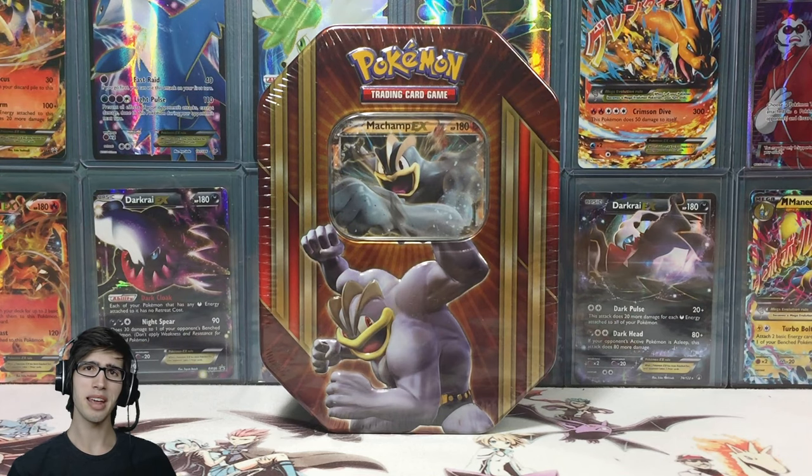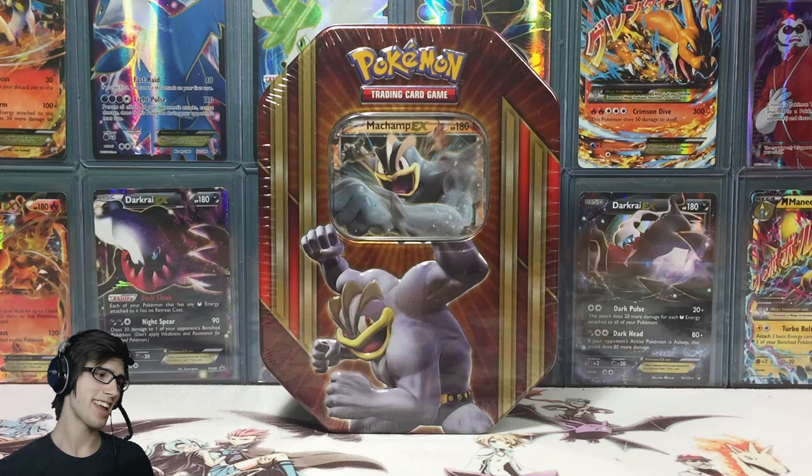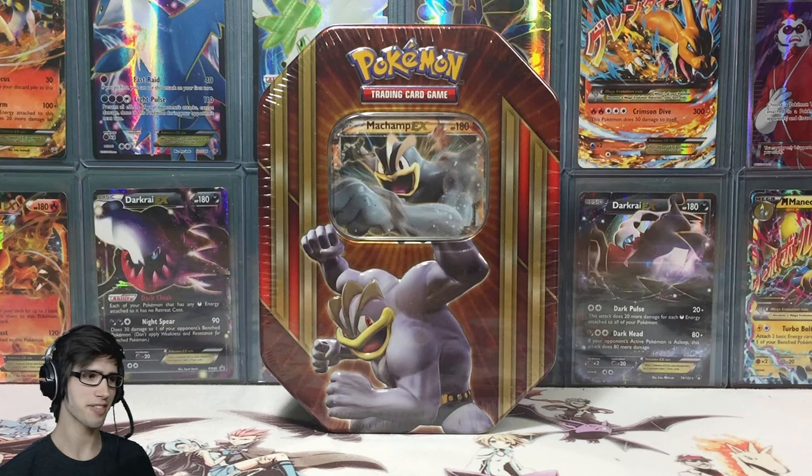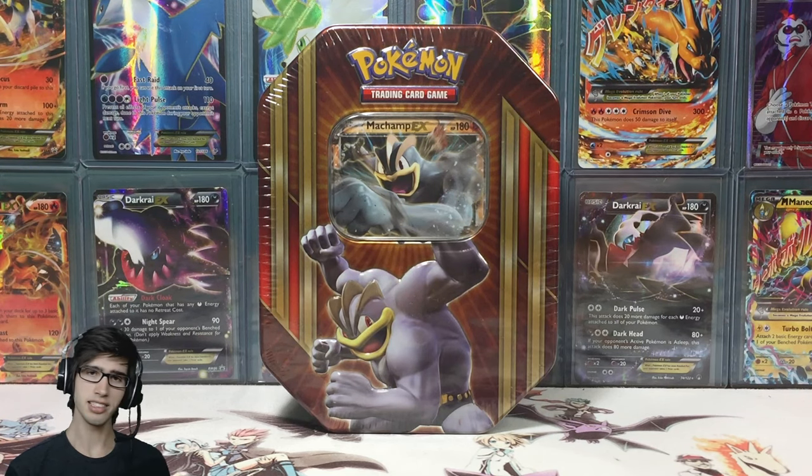What's cracking, YouTube? My name's Brody, and welcome to another Pokemon trading card game opening. Today we're back with a Machamp EX Triple Power Trio Tin. This is the trio that has been released just as of late with the Breakpoint Expansion. Today is not just any tin opening — it is actually a tin battle against Yellow Swellow, otherwise known as Dennis.